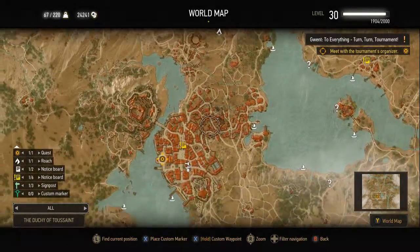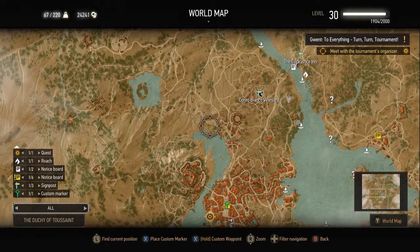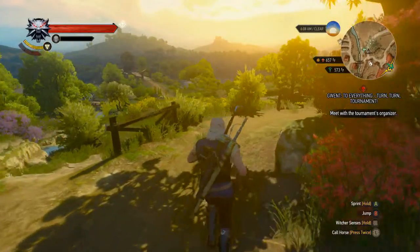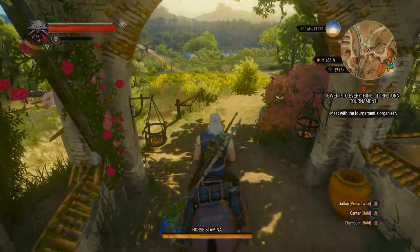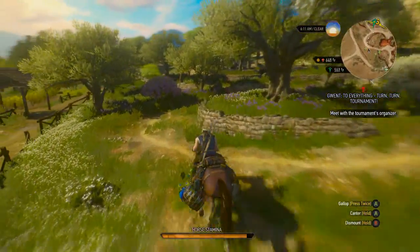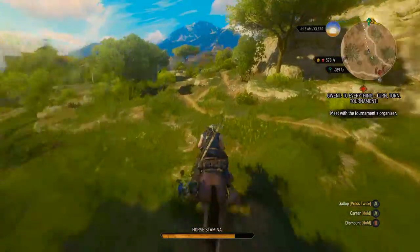I'm actually pretty pumped. We need to head down — we'll hit this up on the way and then we'll go ahead and do our quest. There's no question mark, so I don't have to worry about that. Let's get Roach. Alright, let's go ahead and ride on down. Let me just get on the outside of this. There's walls literally everywhere. Okay, here we go — out on the open fields.